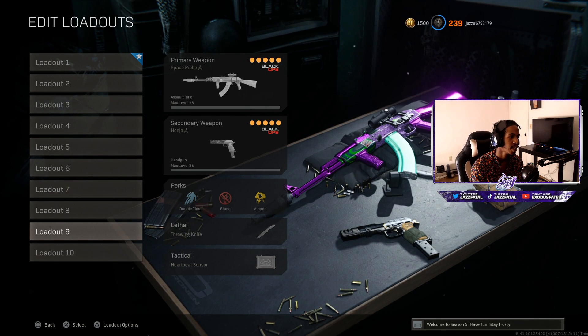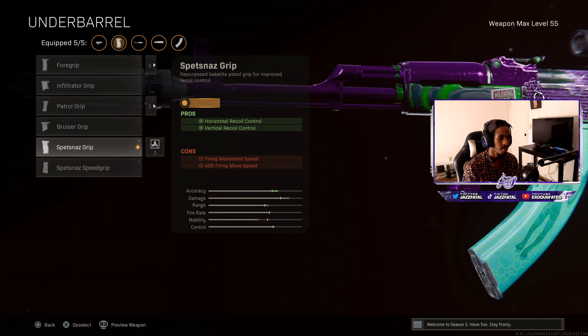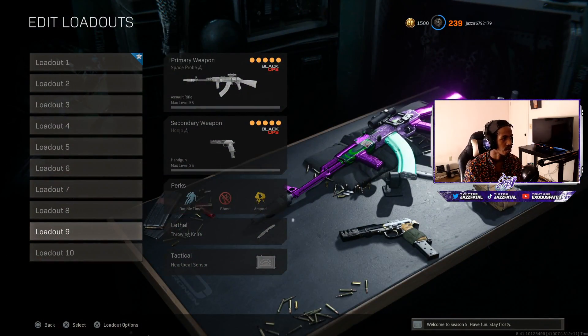Last but not least, we got the Space Probe AK-47 from Black Ops Cold War — this gun slaps. I can actually break down the class since I've never uploaded a video with the AK. One day we'll get a video with this on Rebirth or Verdansk. Here's the class: the groove suppressor, the 18.2 takedown, the Axles Arm 3x backlight, 60 round mag, and the Spetsnaz grip — you can swap that out for the Spetsnaz speed grip if you want to move faster. Secondary is just a pistol. Perks are double time, ghost, and amp, with a throwing knife and heartbeat sensor.